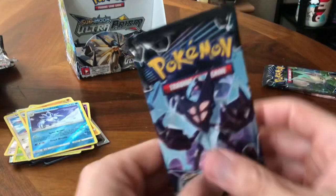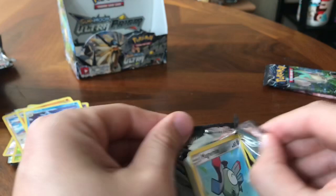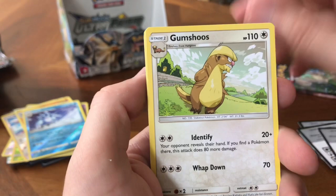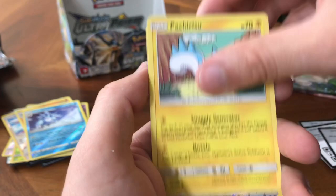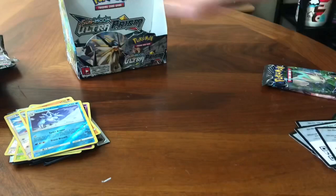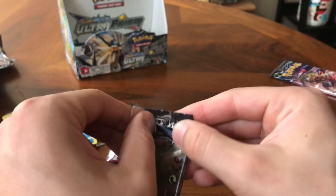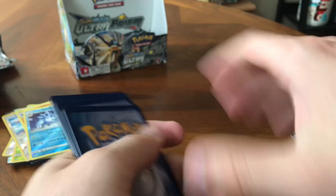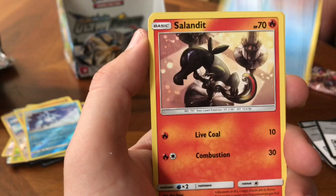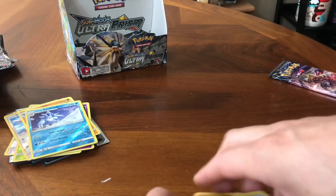We have three more packs left — let's see if we'll get some magic. Energy, Cherrim, Gumshoos, Mt. Coronet, Magnemite, Croagunk, Bronzor, Gible, Pachirisu, Youngster, and a Toxicroak. Alright, guys — two packs left. Charizard, give me some light. I think it's just going to be a holo even though it's a white color code card. Yep. Riolu, Luca's Whistle, Floatzel, Hippopotas, Riolu, Diglett, Piplup, Salandit, a Reverse Magmar, and a Heatran holographic card.